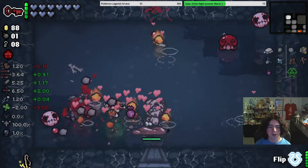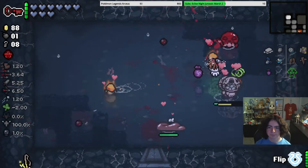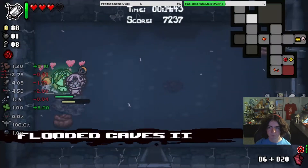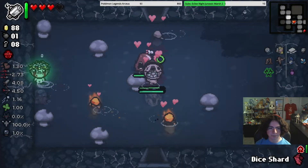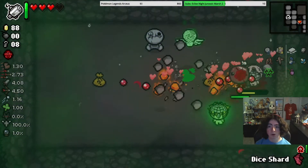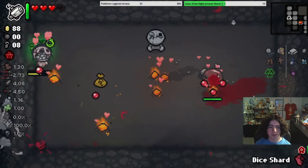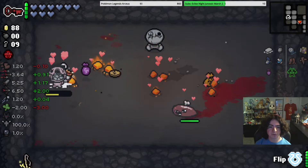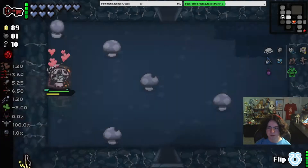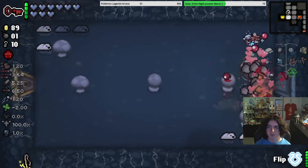I feel like I'm wasting all these charges because we're not finding it yet. Okay, it's over here. There it is. What are you? This is definitely from the modded thing. I think that's supposed to be an unused Repentance enemy in this secret room. Thank you, modded secret rooms — I've never seen that enemy before.